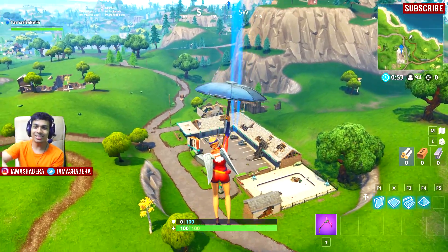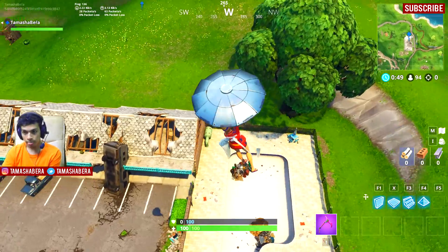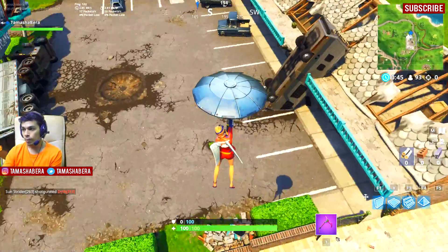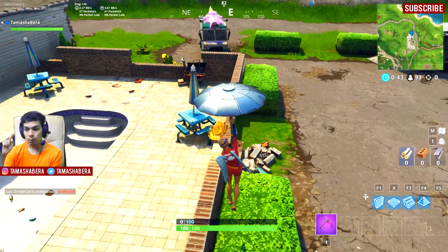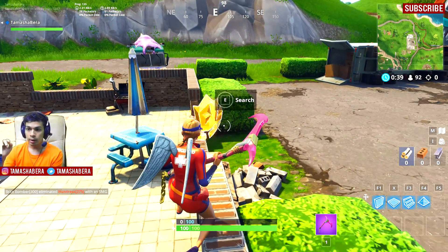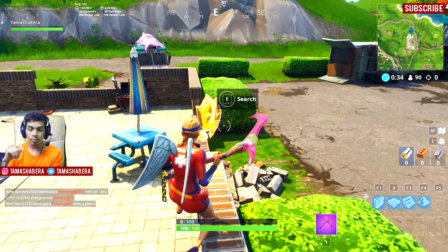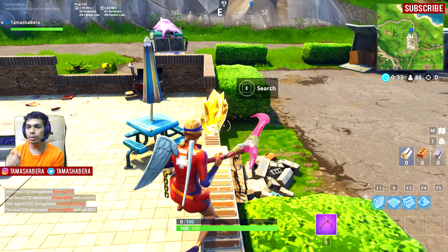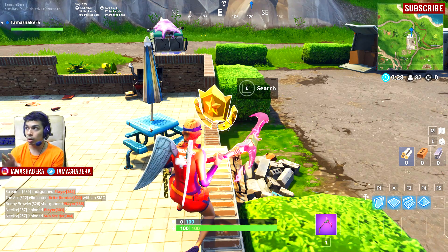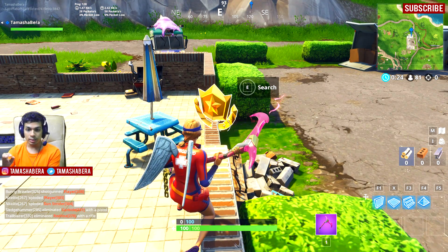Now this is week 7's secret battle star. You need to come down to the motel. We have a range of clips arranged so it becomes easy for you to collect at one go. Come down to this position and you will see the secret battle star for that particular week. The exact location on the map is the motel, and if you come to the wall of that swimming pool you will be able to see the secret battle star for week 7.